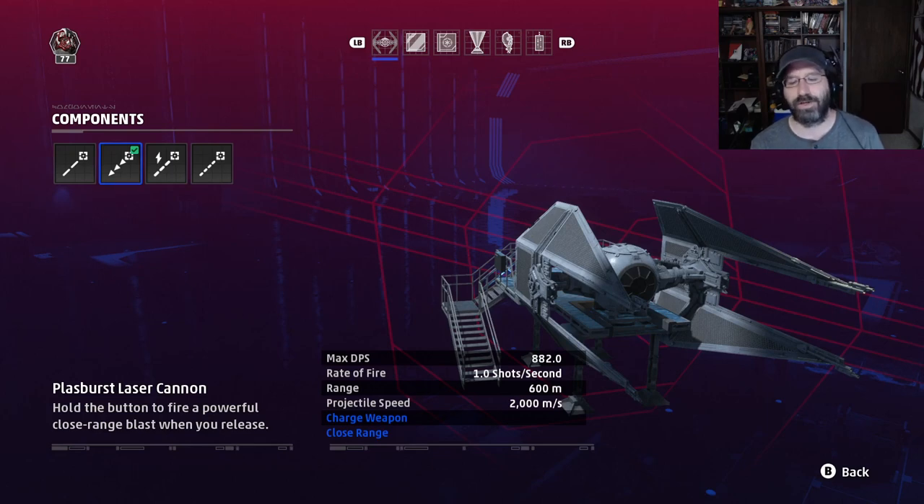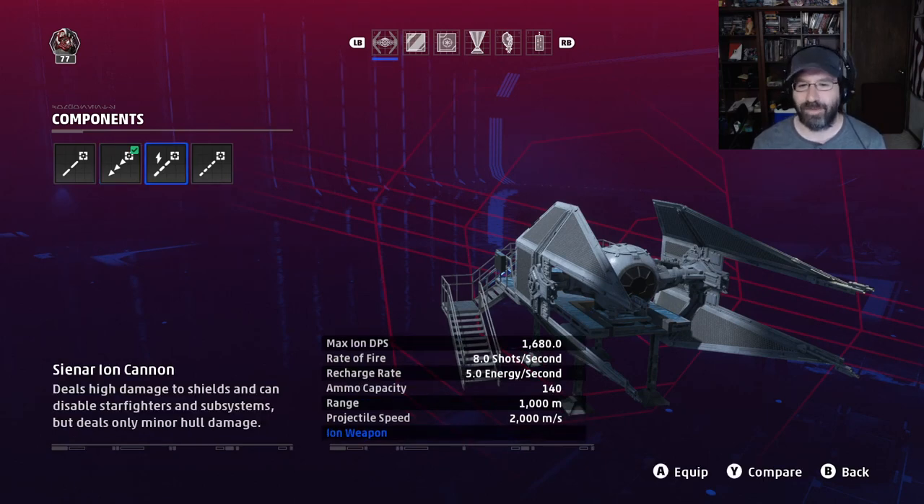I don't like the Plazburst laser cannon. It does a lot of damage — it can knock out an A-Wing in one hit if your weapons are charged — but it's very close range. You also have to be extremely accurate, and it has a slow rate of fire requiring you to charge it. If you have a really steady hand and can anticipate the enemy well, it can be effective, but I've never seen the best pilots using it, and I tend to miss shots where I'd land damage with other weapons.